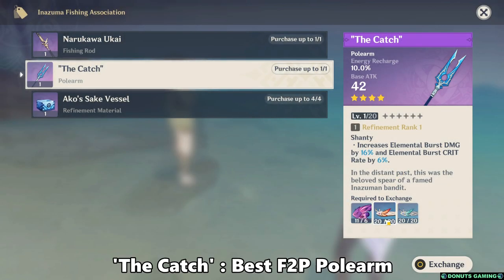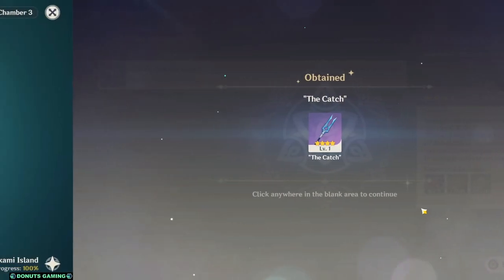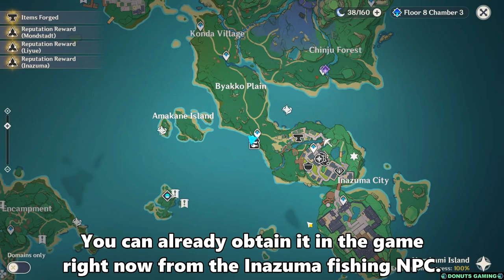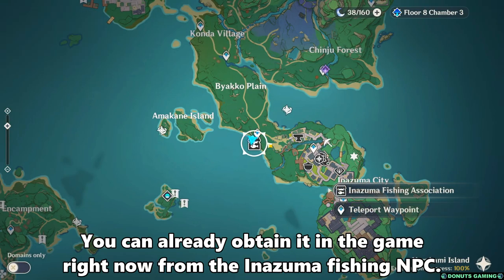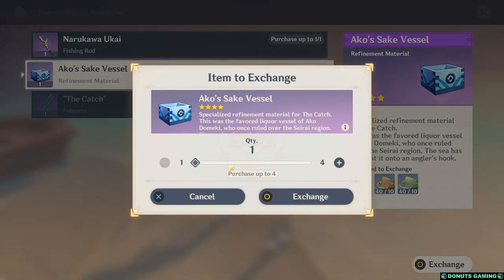Hi Travelers! You must have heard that The Catch is one of the best free polearms for characters like Raiden Shogun and Xiangling. You can already obtain it in the game right now from the Inazuma Fishing NPC. In fact, if you have willpower and lots of time, you can even R5 it within a few days.